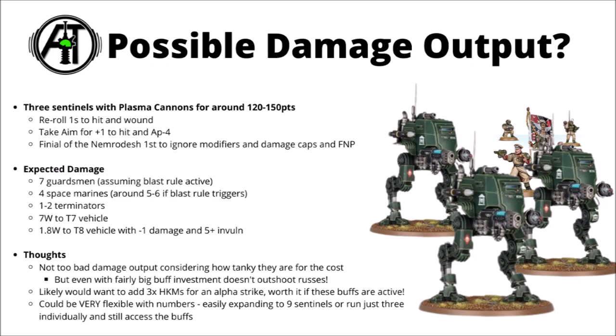Talking of damage output, it's interesting to see what some battleline Sentinels can do. Three Sentinels with Plasma Cannons should cost around 120 to 150 points depending on variant and upgrades. The idea is three Sentinels clustered around the core of your army with re-roll ones to hit and wound from a Commandant and Command Squad, Take Aim for +1 to hit and AP-4, and the Finial of the Nemradesh within range. Against that setup, you'd kill around about 7 Guardsmen (assuming blast is active for 6+ models), around 4 dead Space Marines — or 5 to 6 with the blast rule — about 1 to 2 Space Marine Terminators, and about 7 wounds to a toughness 7 vehicle.